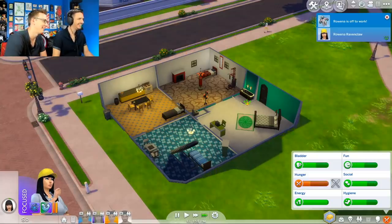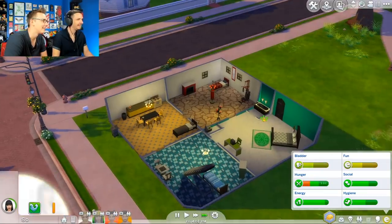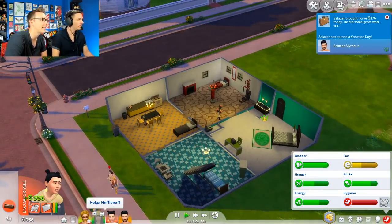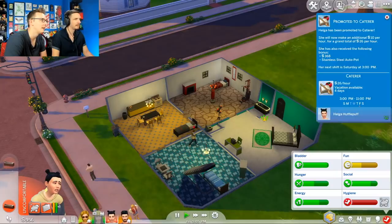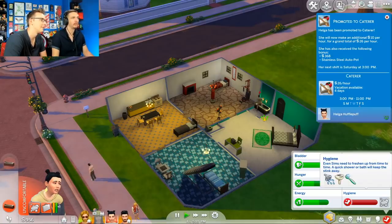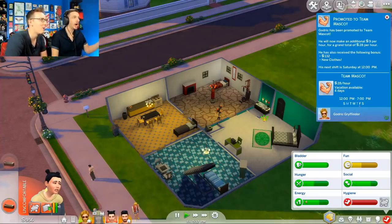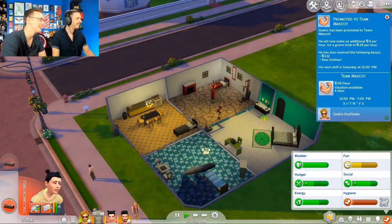Everyone's gone now. Move the staircase. The house is so sad when it's empty. At least they feed them at work. Hygiene is not doing well. Oh wait — someone got a promotion! Promoted to caterer: Helga! Look at her go, despite the fact that she literally smelled like an actual foot. And promoted to team mascot! We knew he would — it was only a matter of time.